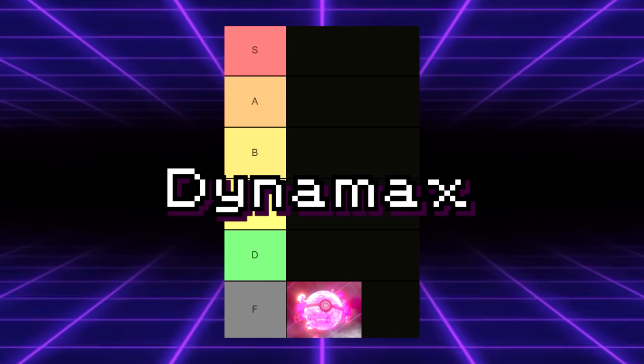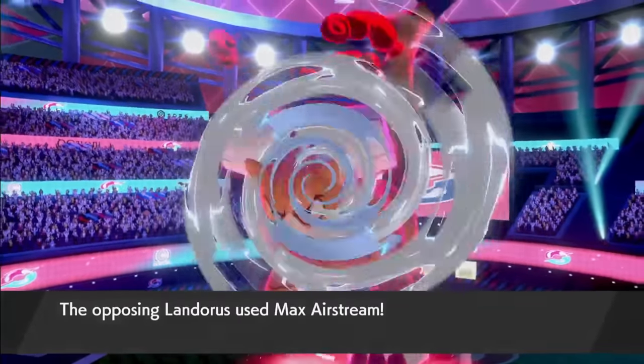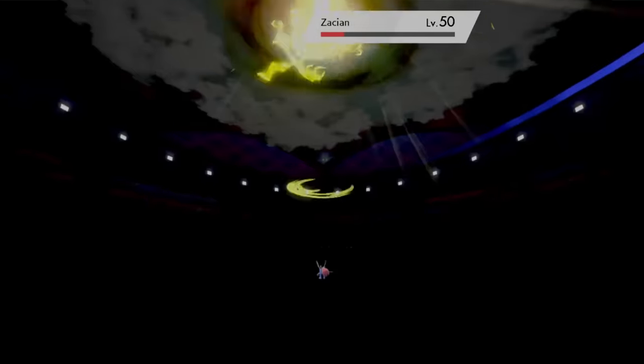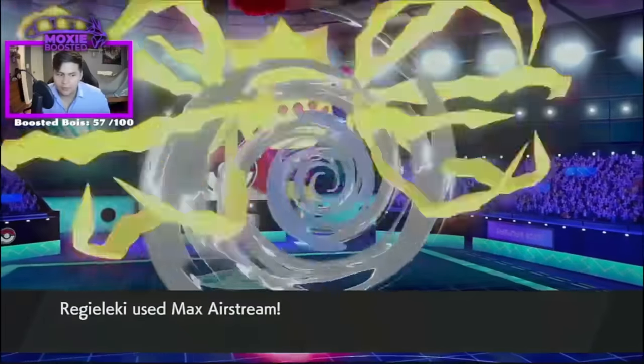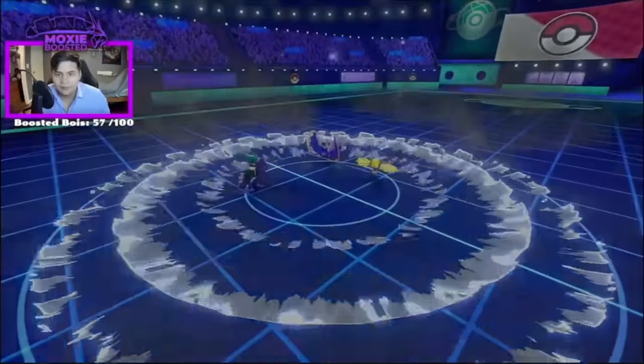In F tier, we have Dynamax. Turning your Pokemon into a Kaiju and having it hurl super powerful attacks into the opposing Kaiju is visually pretty appealing, but even from a visual standpoint there are some issues. Seeing the same moves over and over again gets repetitive, and animations from non-Dynamax Pokemon into Dynamax Pokemon just become little boops and baps, which is kind of lame. But these are small visual nitpicks — the real issues with Dynamax arise when you get into just how drastically it changes the game.